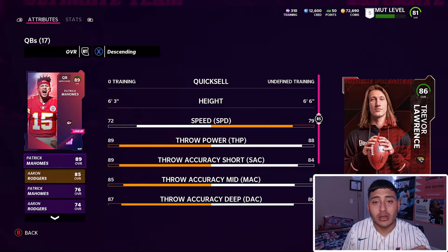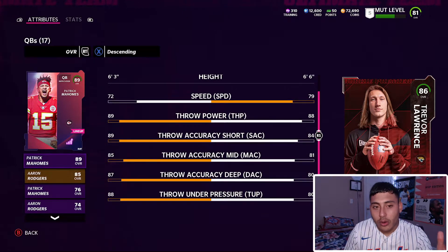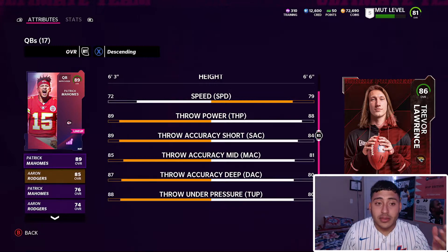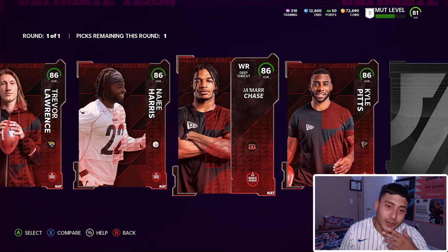Obviously right now the meta is Josh Allen — that's who all the pros are looking at and running at quarterback. Looking at the throwing stats, obviously for an 86 overall Trevor's not gonna have the best stats, but for right now that's not a bad quarterback to pick up if you don't have one.